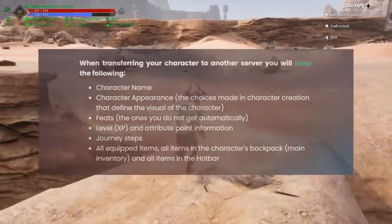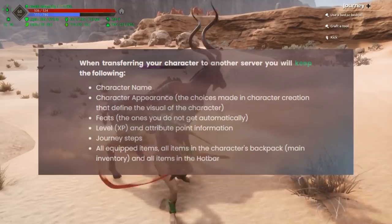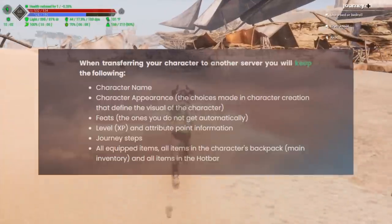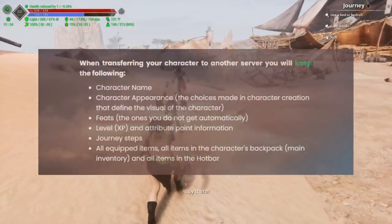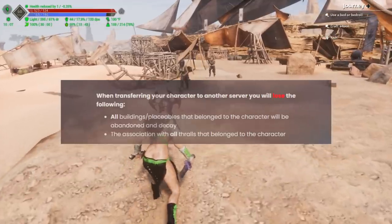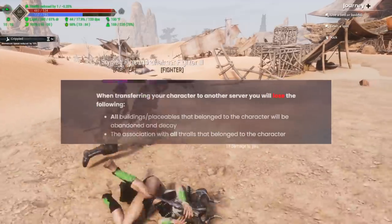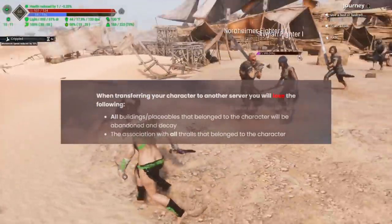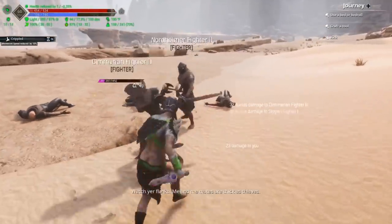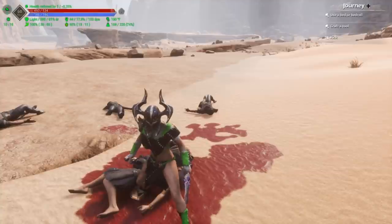When transferring your character to another server, you will keep the following: character name, character appearance, feats (the ones you do not get automatically), level and attribute point information, journey steps, all equipped items, all items in the character's backpack and main inventory, and all items in the hotbar. You will lose: all buildings and placeables that belong to the character — they will be abandoned and decay — and the association of all thralls that belong to the character. That's why you need someone to be clan leader to hold things on that server, or you need an alternate account.